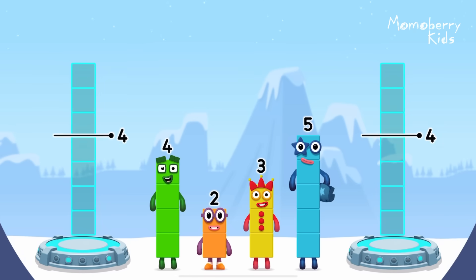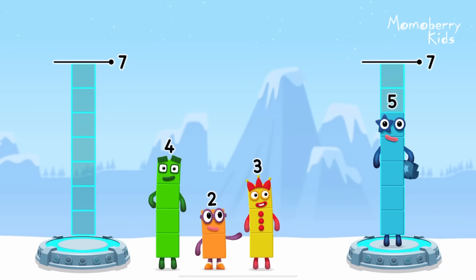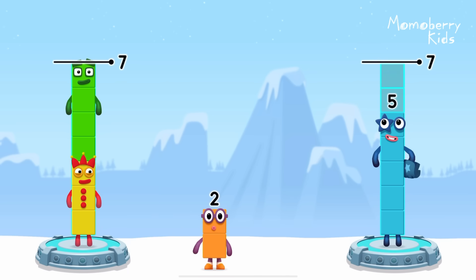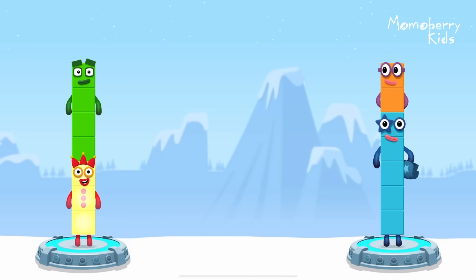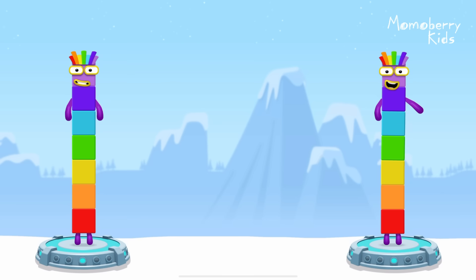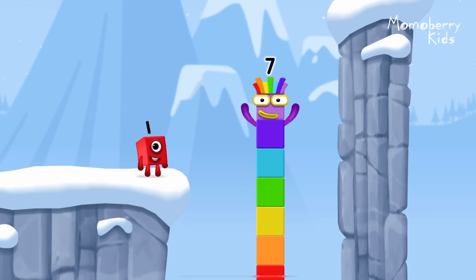Share the number blocks evenly to make two groups of 7. 5, 3, 4, 2. You got it! 3 plus 4 equals 7. 5 plus 2 equals 7. 7 equals 7. I am 7! Excellent!